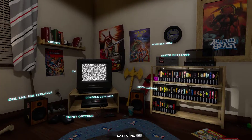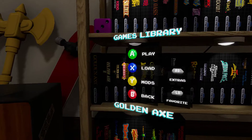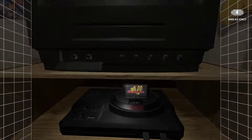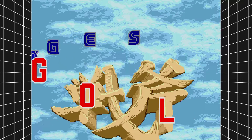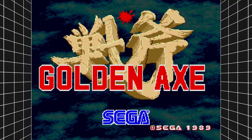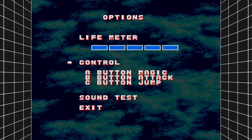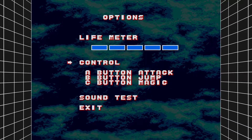This episode will be our third and last episode of the first installment in the Golden Axe series. We've already done the playthrough with Gilius Thunderhead, which was pretty good except for the end. The playthrough with Tyrus Flair went quite well, and now we are going to do the playthrough with Axe Battler — my least favorite character in this entire game.